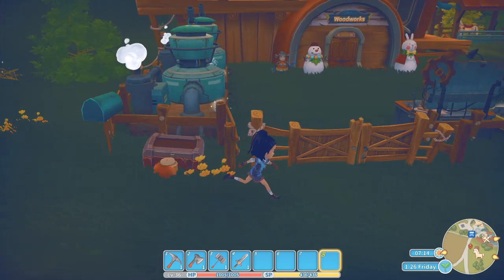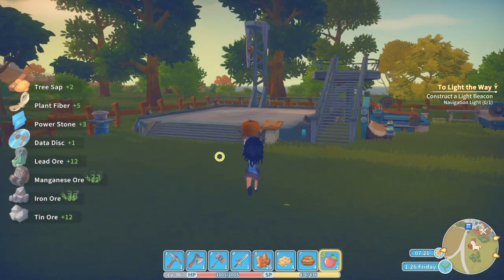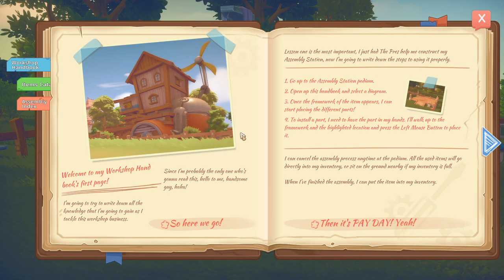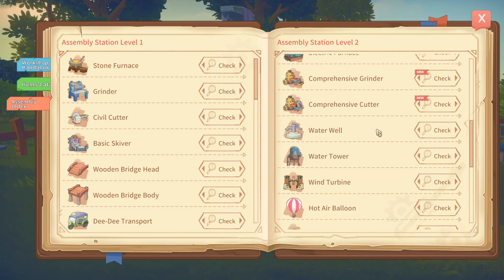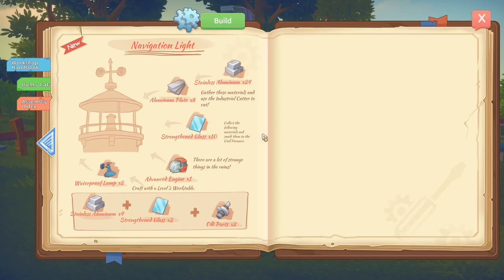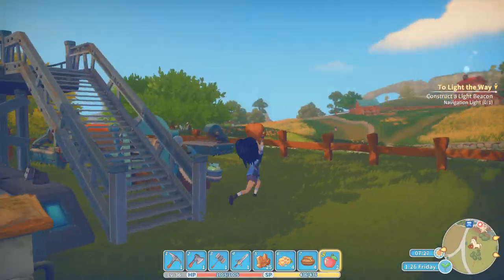Let's open the view up. Alright, let's see. We've got our ore — that is really, really nice. Assembly index, I think it's like an easy way to find something. Navigation light — there we go. What do we need? Eight aluminum plates, stone-struggling glass, an advanced engine, and a waterproof lamp. It should be fine. I don't think we're going to have that many problems with it.